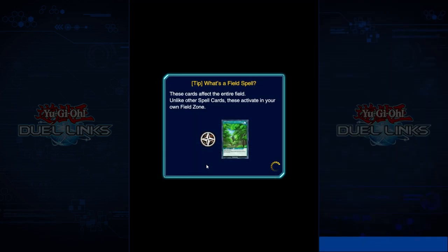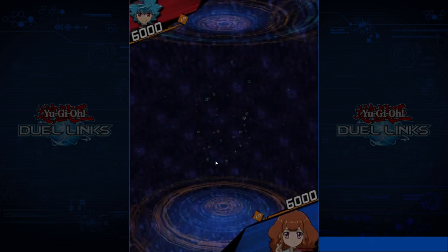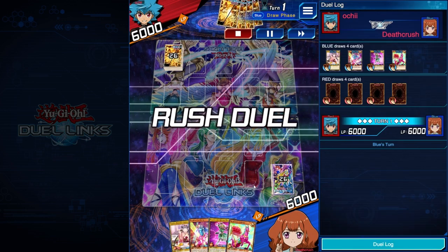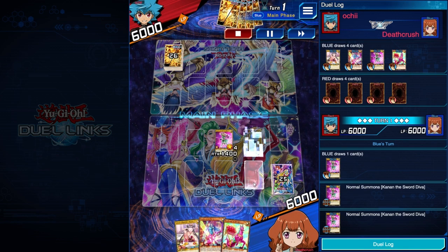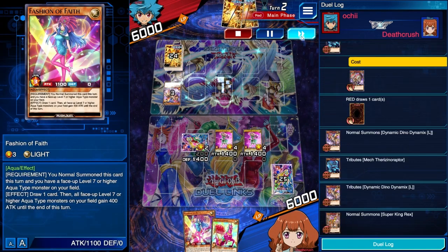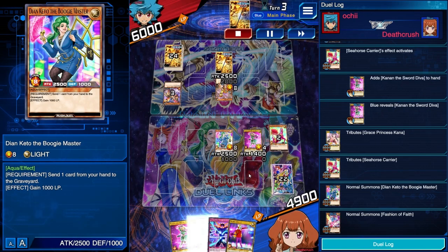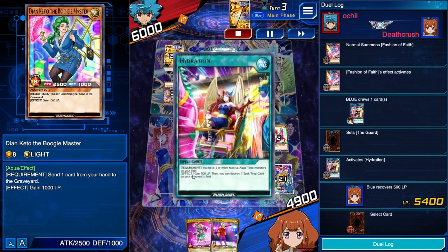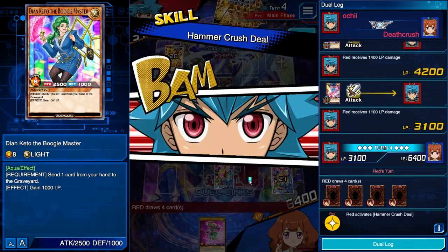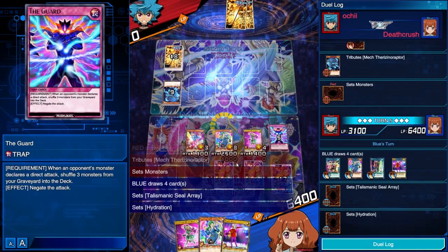Game number three. I think this will probably be the last one we go over. We're facing off against Dinos, going first. Decent opening hand — we're going to summon three and keep two in hand. They're going to summon some guys, we lose one and 1,100 life points. Activate Seahorse Carrier, get back Kanan, summon Dian Keto, Fashion of Faith, pop her effect to draw one, activate Hydration, set one, activate Dian Keto's effect, and attack in. They're going to activate Hammer Crush Duels — we're going to lose our Guard there. We draw one, set one, and there's the scoop.